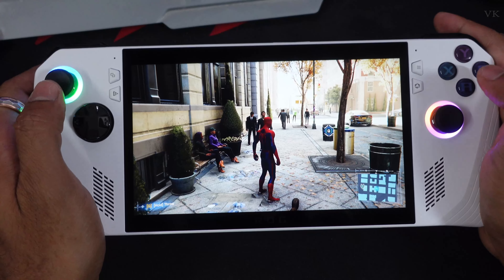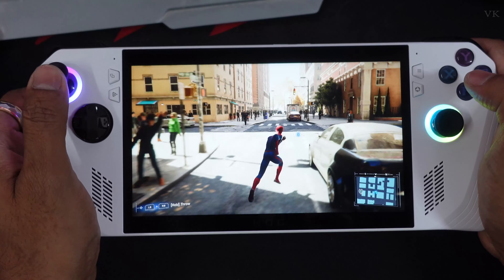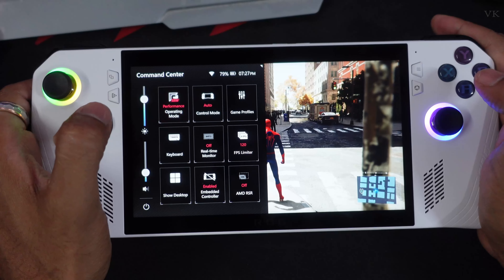You can see lots of lagging here. So what you need to do is tap this Command Center button. Just tap it and a menu will pop up. Right now it is in silent mode — the operating mode.